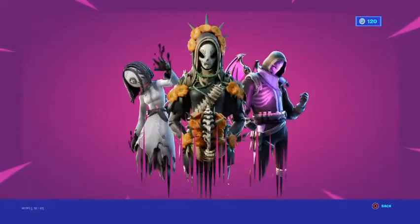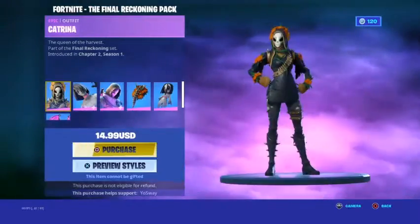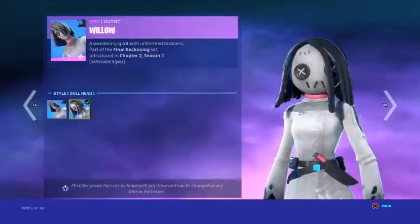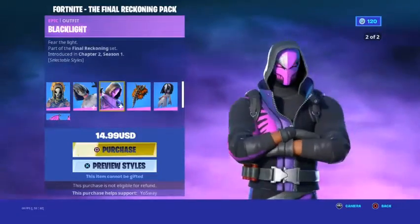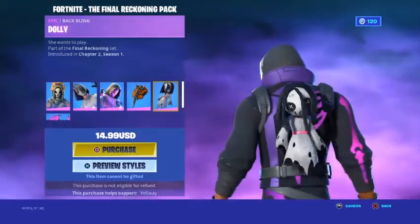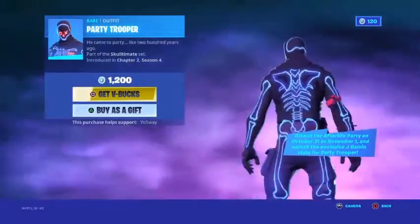We also got a Bony Wrap. Then there's the Final Reckoning Pack — I already have it. It includes the Cat Arena skin, Willow with the style Doll Hood, Black Light with the style No Glow, Morning Glory, the Dolly backbling, and the Indigo Wings.